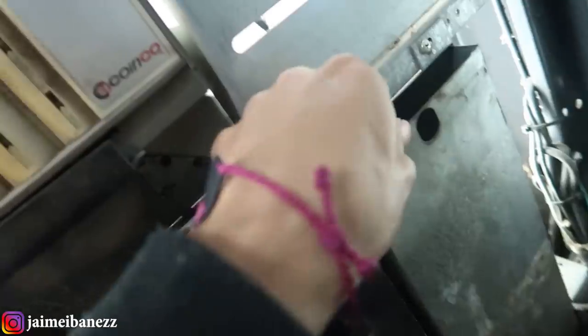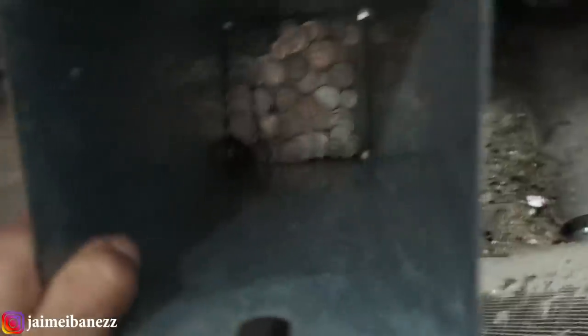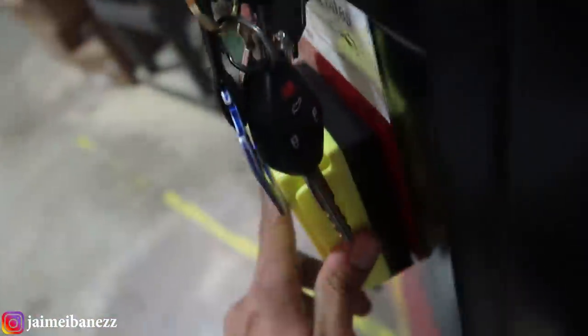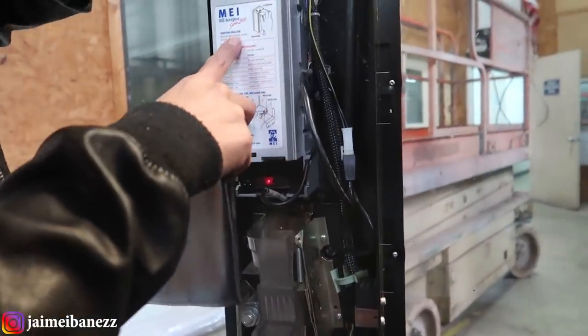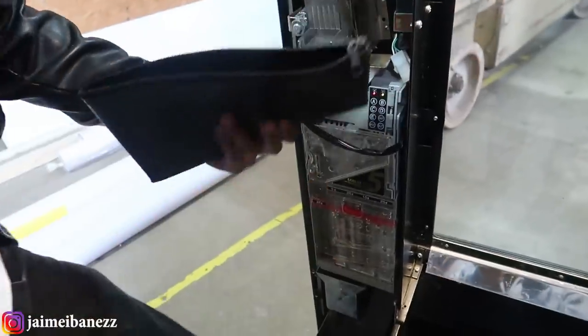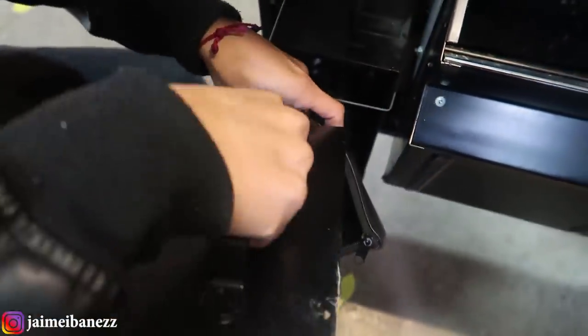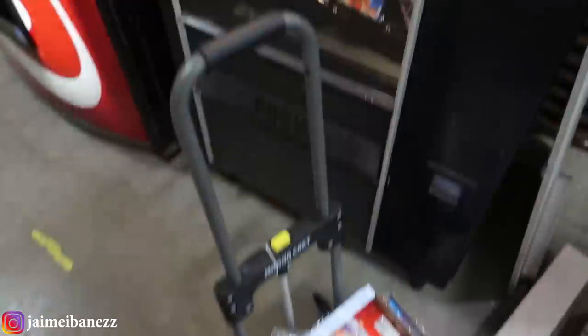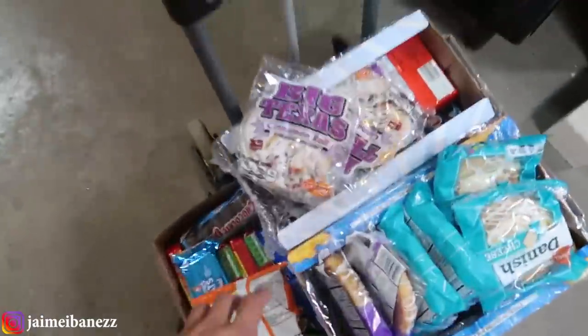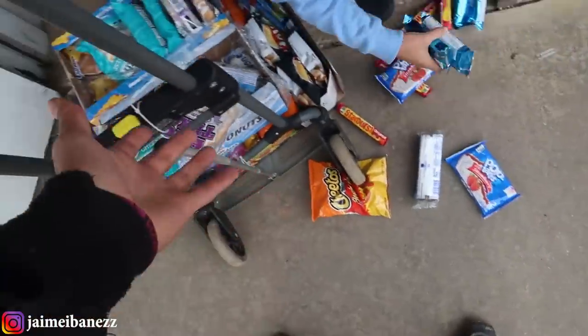Now it is time to take out the money from the soda machine and see how much we've got in here — not a whole lot to be honest. I do have a credit card machine on this one so I'll add that up at the end of the video. Now I'm going to take the bills out of the snack machine, and now the quarters. We're done with the snack machine and the soda machine. We've got two more machines over here, so let's put this back in the car and move on.